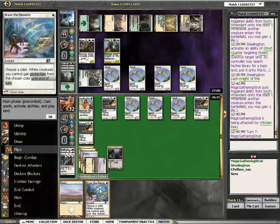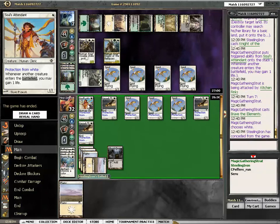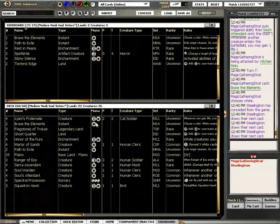They're all white, so my creatures get protection from white and hit him for seven to kill him. Brave the Elements — pretty good.